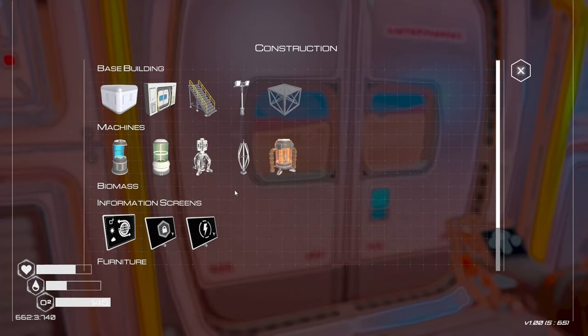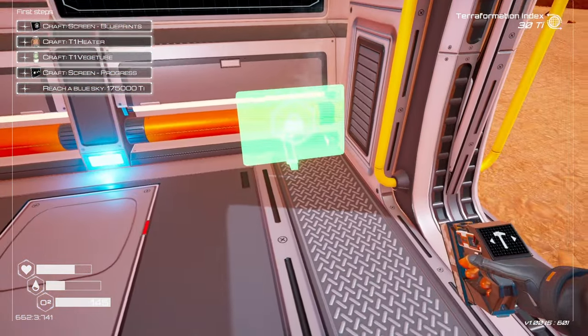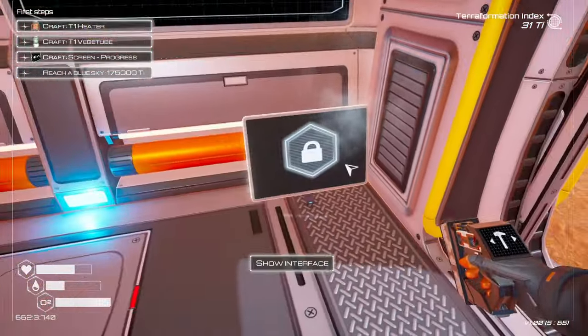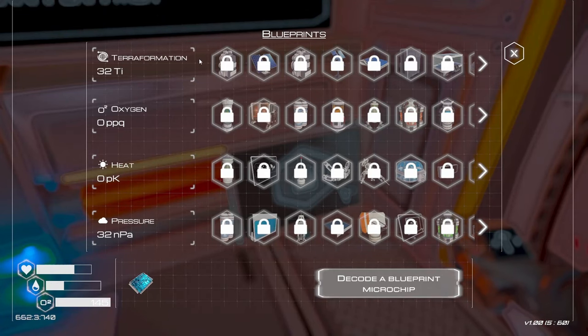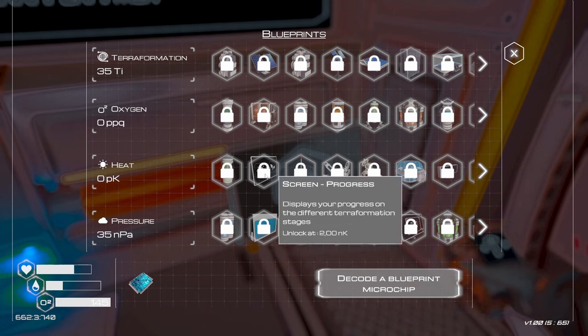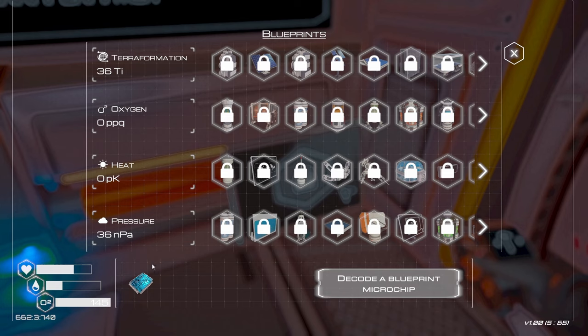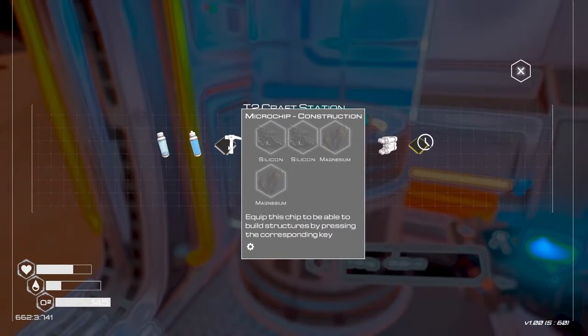The next thing the first steps want us to do is the blueprint screen — iron and a silicon. These smaller screens usually go on tables but you can put them on floors or outside if you want, for monitoring energy. This will show us our blueprints and terraformation, and as we increase, the first unlock will probably be oxygen tier two at 17 nanopascal. We also picked up that blueprint microchip, which we decode to get a T1 mining speed microchip.